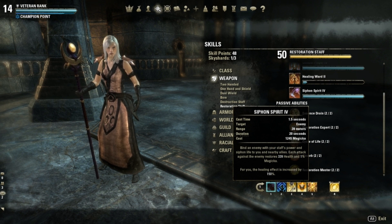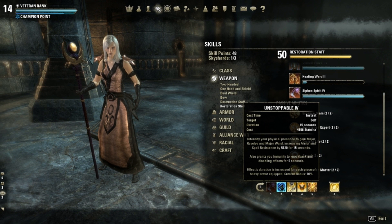Another skill I'm using is Unstoppable: intensify your physical presence to gain Major Resolve and Major Ward, increasing armor and spell resistance for 15 seconds. It also grants immunity to knockbacks and disabling effects for 5 seconds. The effects duration is increased for each piece of heavy armor equipped — the current bonus is 10%. This is a very useful tanking skill used in both PvE and PvP, and it gives me defense for armor and spell resistance.